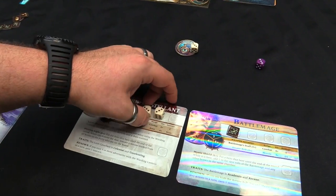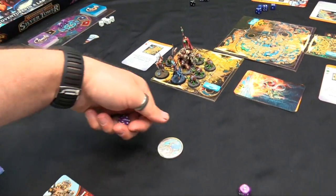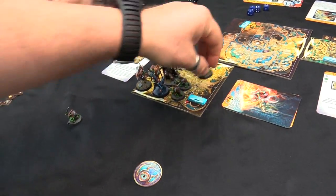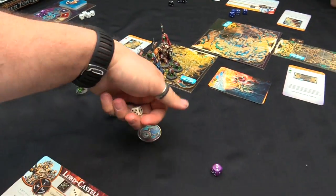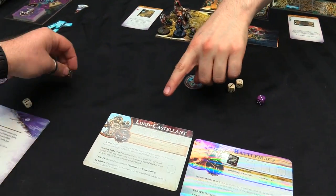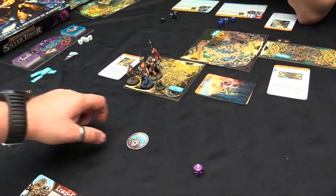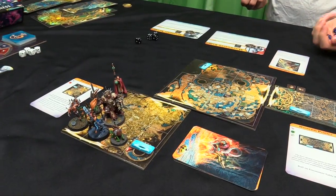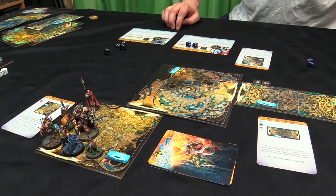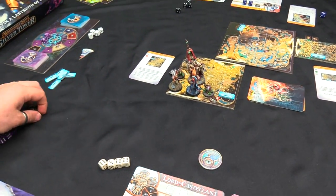The Mistweaver moves and swings Elven Blade at a Blue Horror - misses. The battle continues with the remaining enemies. During the monster phase, the Blue Horrors use Vicious Capering, attacking with Flickering Blade on four-plus. One hits the Warpriest companion for damage through his six-plus save, dealing two wounds. Another attacks Lord Castellant but he makes his four-plus save. The Blue Horror is killed by the Gryph-hound's two-dice attack and turns into a Brimstone spark.